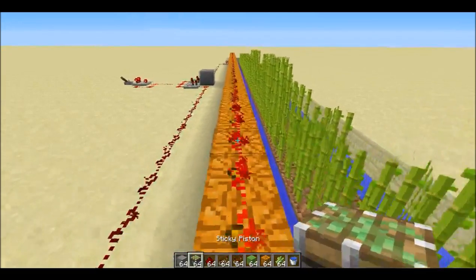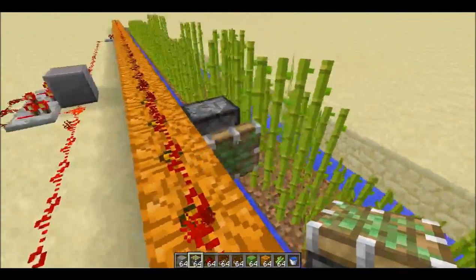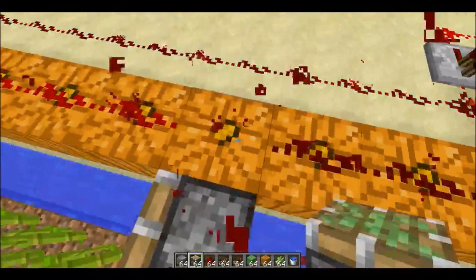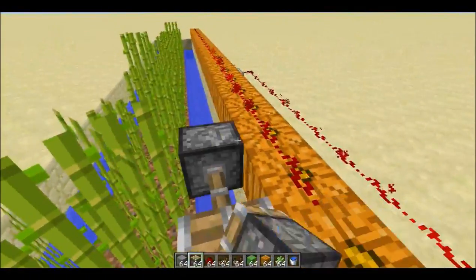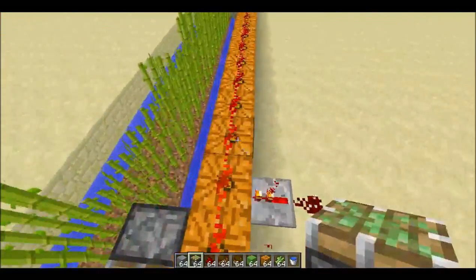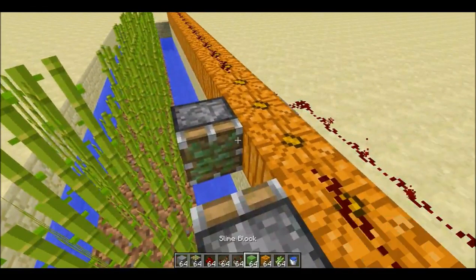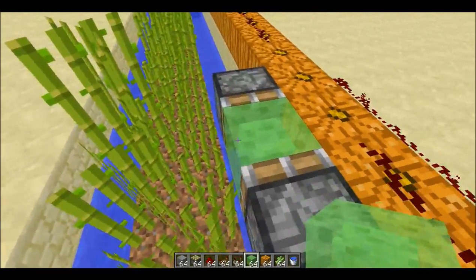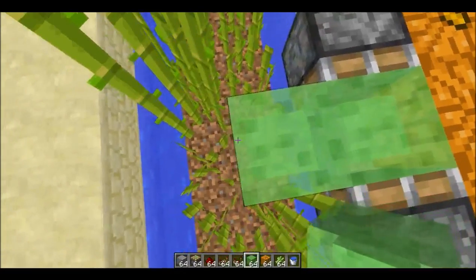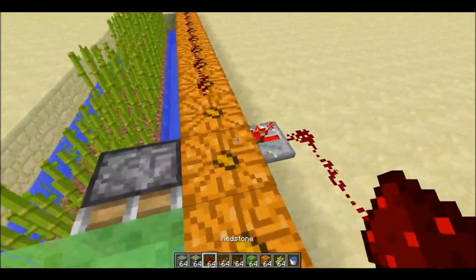Now we need two sticky pistons. Put them a block apart - you might want to switch the clock off first. In between them, put a row of slime blocks extending out across the growing area. Go ahead and reconnect this.